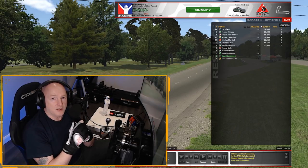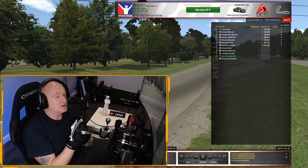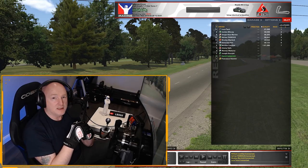Also, at the end of the race, when you pass the checkered flag, come all the way around again and go into the pits because safety rating is determined by how many incidents you have per corner. Safety rating isn't calculated until the last car crosses the line. That may not be you - everybody else might have crashed out. So do a full lap and go back into the pits.